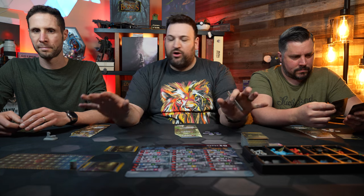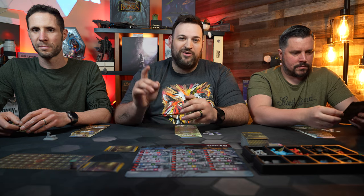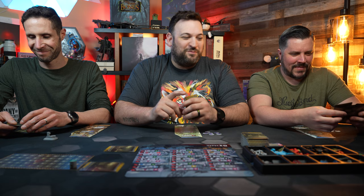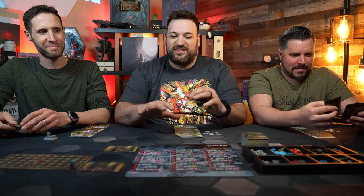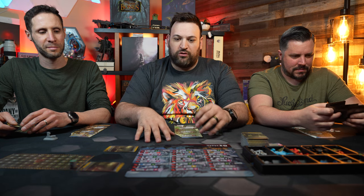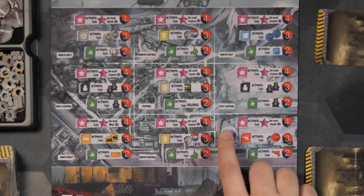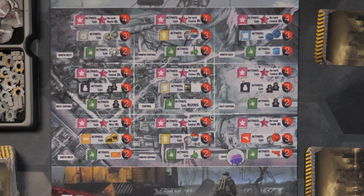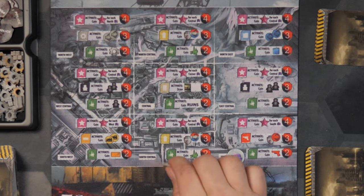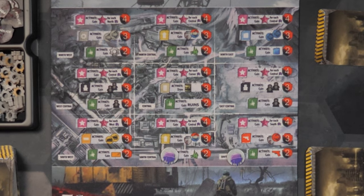As a heads up, we are no experts at 51st State, so if there's a rules mistake, you can leave it in the comment section down below, but please be kind to us — we're trying our best. This game features a new board in the center. This is kind of an area control feature where we are going to be building outposts by taking these tokens, placing them on a level one section, and then gaining a benefit. You can only build outposts adjacent orthogonally to your current outposts. You can also attack outposts, but you must be adjacent.